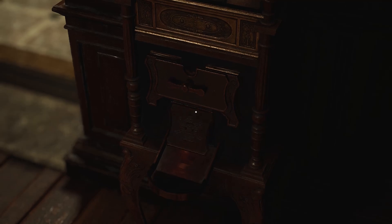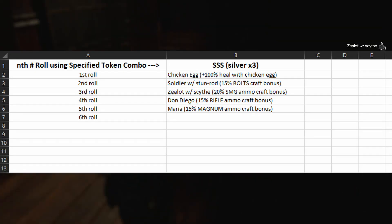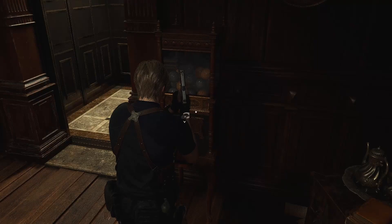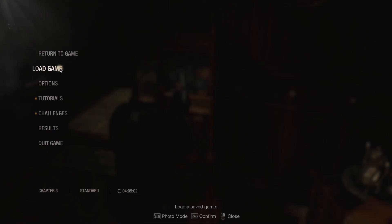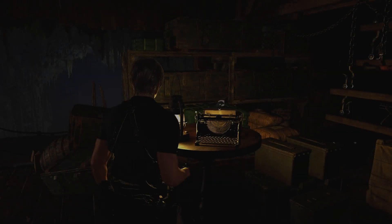Insert all your silver tokens back to back. At this first shooting range, you should only have 15 silver tokens max. Write down what charms drop each time you insert all silver tokens and you should have a list like this. Once done, your SSS rewards list is determined. Here's your final list for SSS. Now do not save anything — just load up that safe save file and start again.